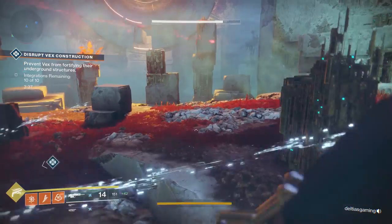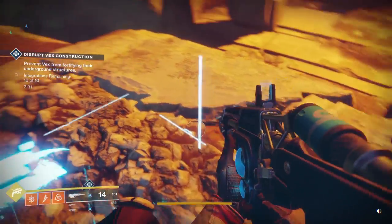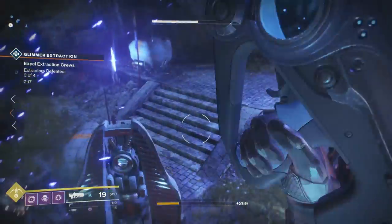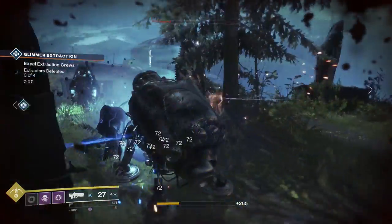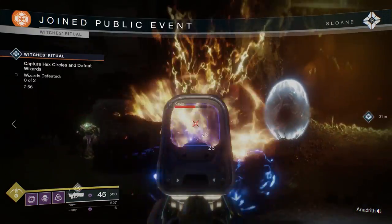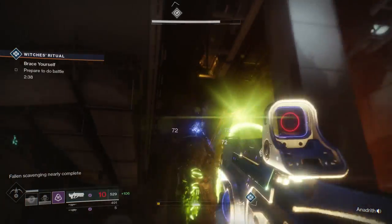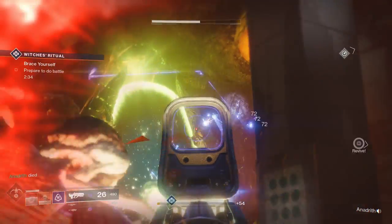For vex constructs, you'll notice lines pointing out of the center — those will lead you straight to capture points, in which you'll need to stand and capture 3 of those points to trigger the event. With the glimmer extraction, at each station there will be 3 generator-looking things that appear; destroy all 3 of them at each station and the heroic event will be triggered. For the hive witches, you need to stand on the 2 circles in order to remove their shields. Once those guys are toasted, 2 crystals in the top left and right corners — again their shields are removed by staying on the circles — must be destroyed to trigger the heroic version.